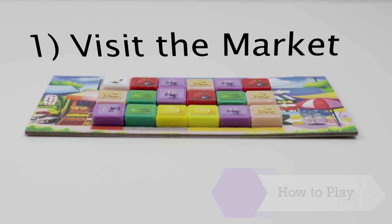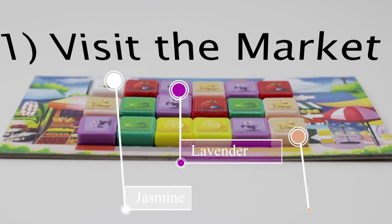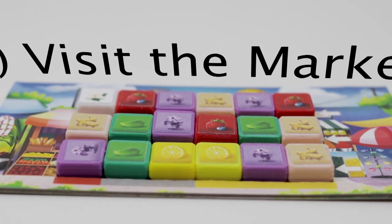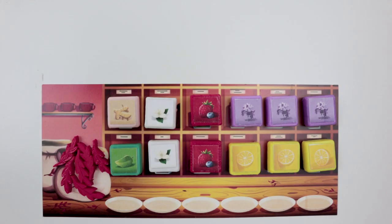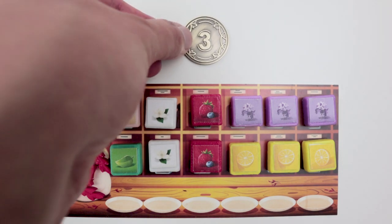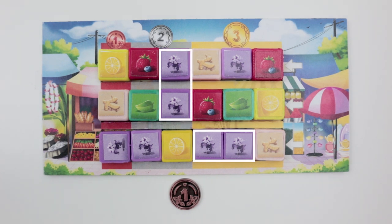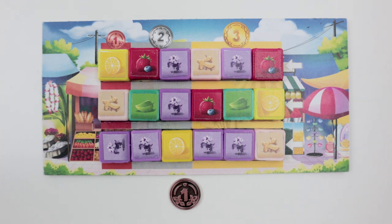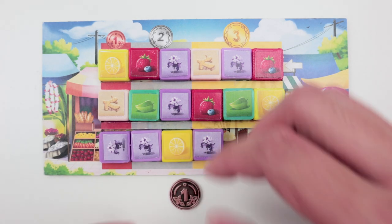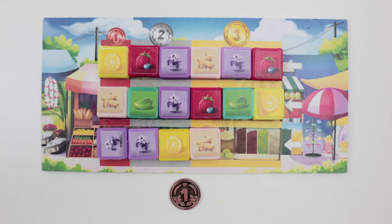On your turn you have three possible actions. The first is to visit the market, which has six tea flavor tiles: lemon, mint, berries, lavender, jasmine, and ginger. The maximum you can have in your teahouse is 12 at any time; extras must be discarded. To buy, declare you're visiting the market and receive a gold coin. You must spend at least one copper coin, with no limit on tiles purchased. You pick a tile and can take the whole connected sequence of tiles of the same type horizontally or vertically — not diagonally — paying the highest cost listed at the top of where the tile was taken from by placing coins on the money pouch board. After each purchase, the remaining tiles slide to the left.